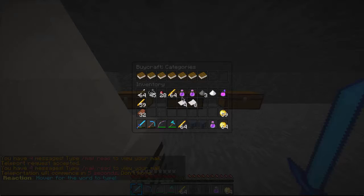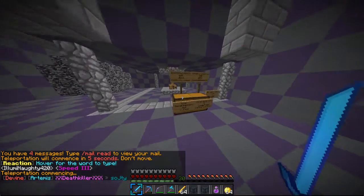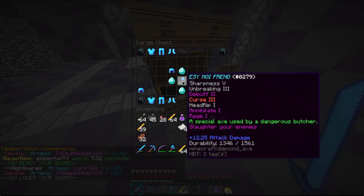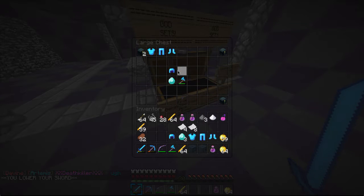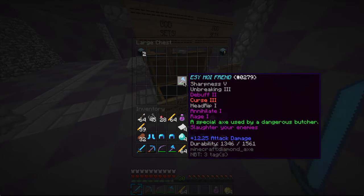Thank you so freaking much. Poseidon rank - I wonder what rank that is on here. Rank quest: Poseidon. Dude, he's the max rank! Oh my goodness. Let's see - axe. Easy my friend. This is crazy. Poseidon kit. Yes, this is the best armor you can get in the game. Unenchanted.